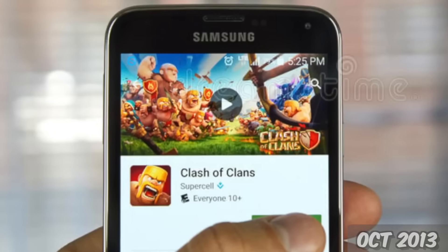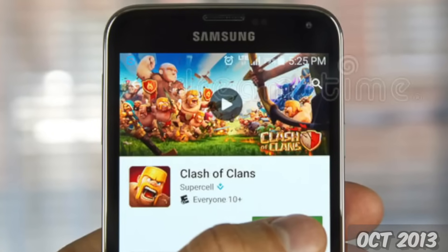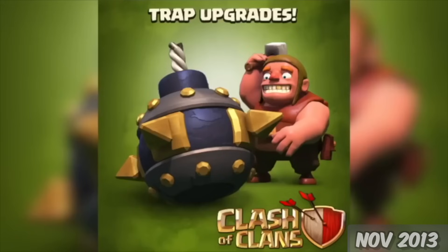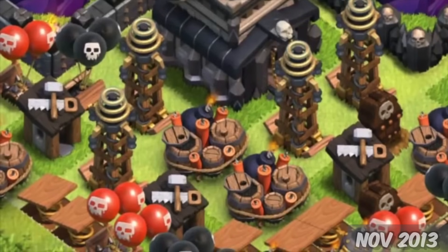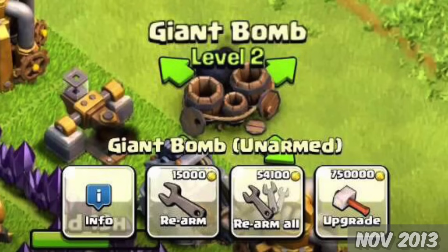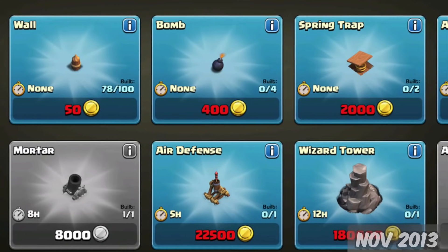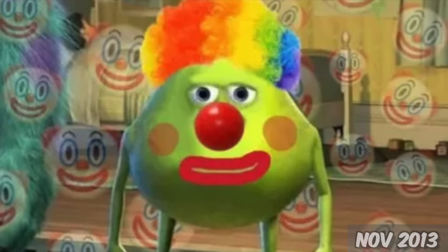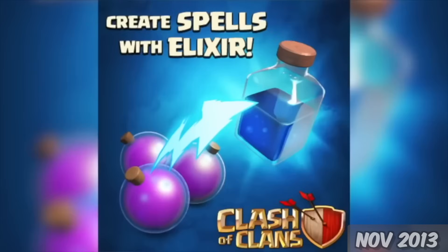October 7th, the game was finally available on Android devices, allowing its fan base to grow exponentially. November 6th, you could now upgrade traps. Previously, traps were just traps — no level 1, 2, or any of that. A button was also added to rearm all of them at the same time, instead of having to go back to the shop and purchase them every time they went off. Yes, that was a thing. And lastly, spells were updated to cost Elixir instead of Gold.